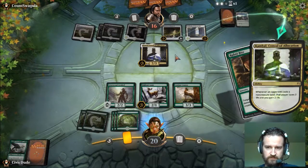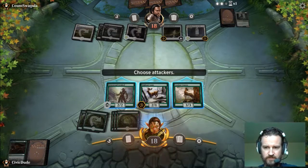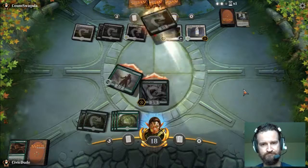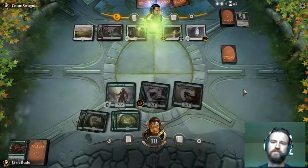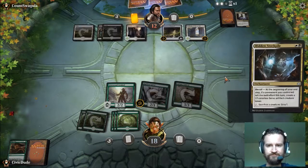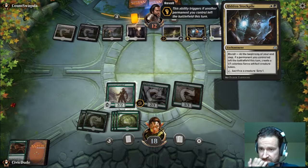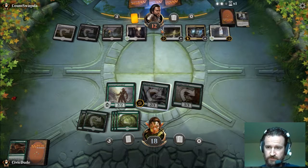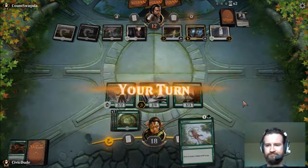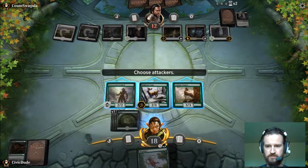Target creature deals damage equal to its power — let's do it. Now we can attack with everybody, swing the team. Back up to 12 life. At the beginning of your end step, for each permanent you control, create a 1/1 token. Let's just do the all-attack.